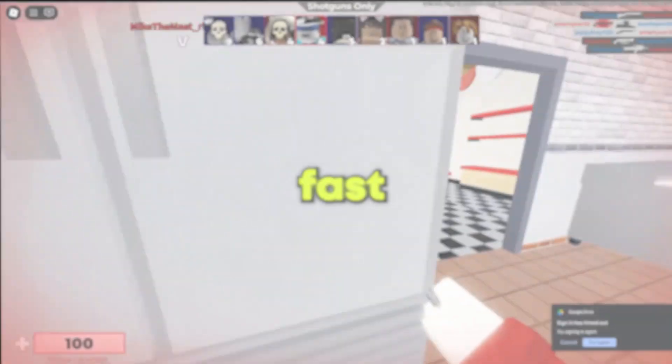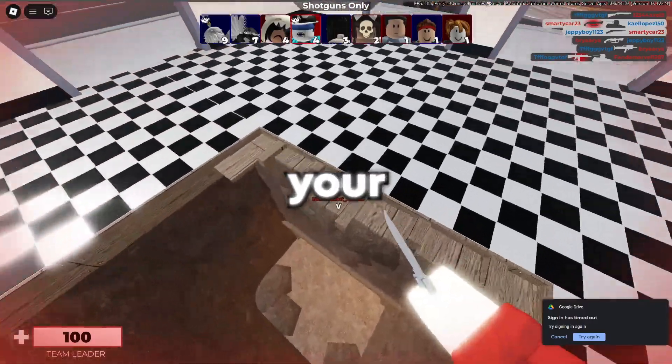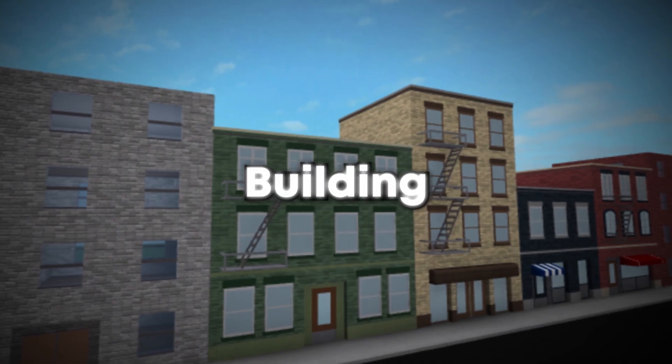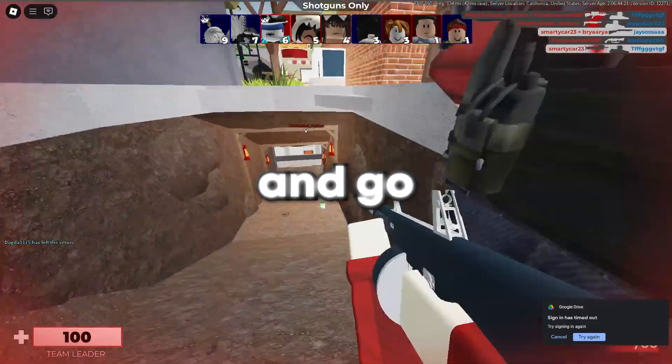Step 1: Get good fast. If your work doesn't stand out yet, your commissions won't either. Pick your lane — scripting, building, modeling, GFX, UI, drawing — and go all in.